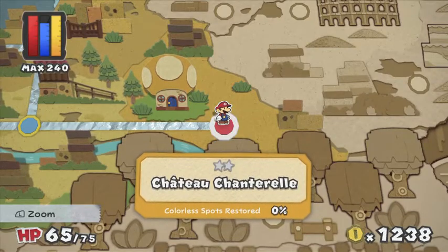Hey everybody, welcome back to Paper Mario Color Splash. By the way, I never really brought attention to this music. This is when you start making progress and unlocking more levels — you get this new music piece that plays on the map screen. It's really nice, like a little piano piece. I'll let you listen to it for a minute. Yeah, it's a really nice, calming piano song. I like it a lot.